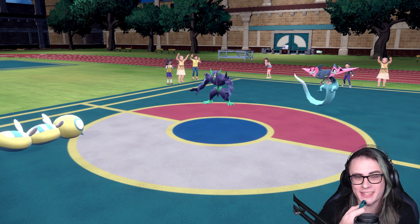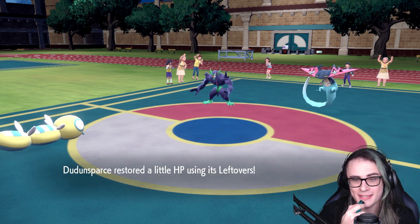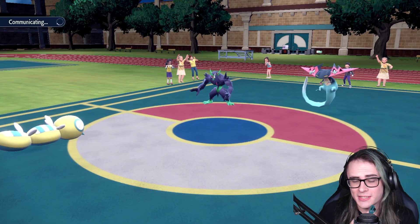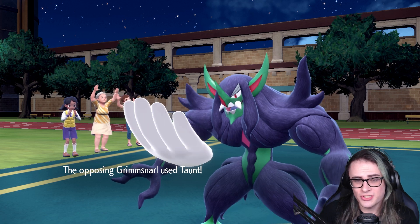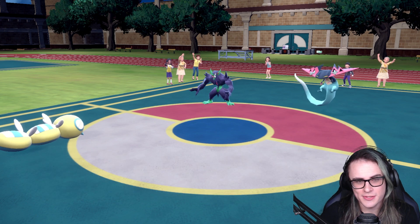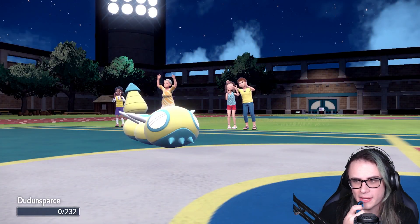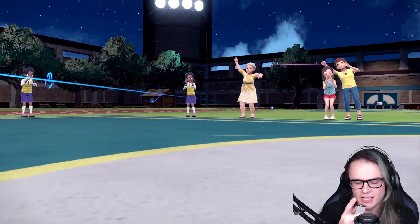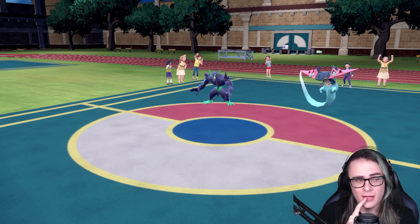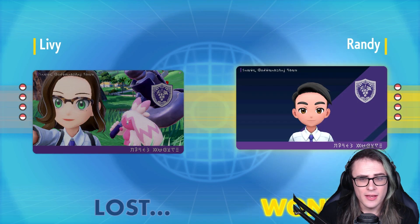Very unfortunate, but it is what it is. Randy's team honestly just ended up being really, really damning against mine. Sometimes you win some, you lose some. Randy definitely walks away with the win here, because Dragon Darts should just KO. Randy goes for Taunt — doesn't really matter at this point, because Dragon Darts 100% just KOs Dudunsparce. Very unfortunate. I kind of wish I ended up committing to the Dragonalge change — I think Dragonalge could have actually been really terrifying against Randy's team.